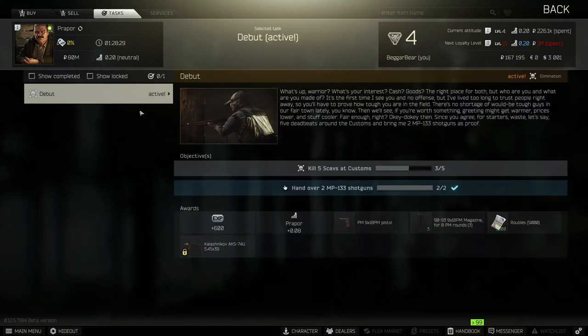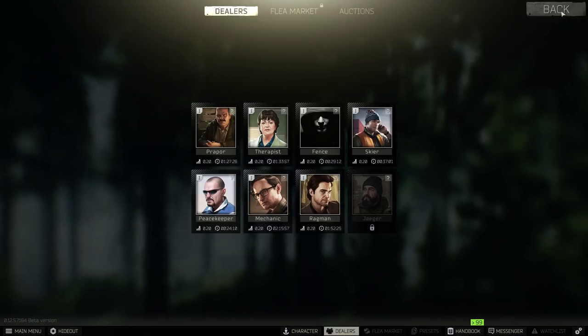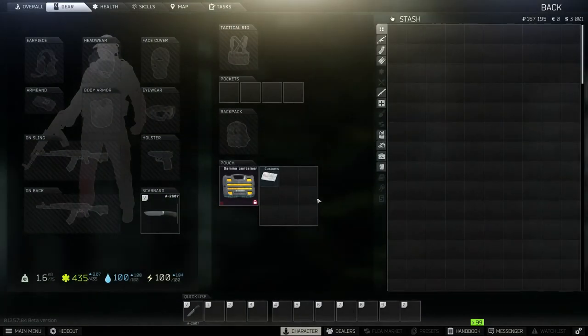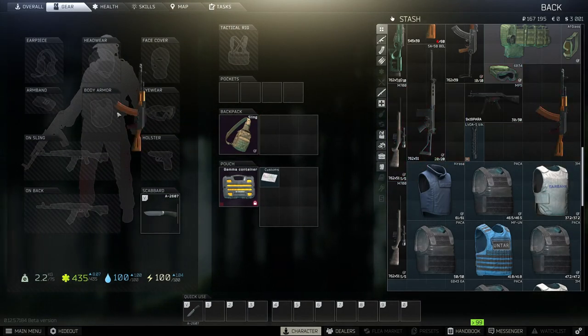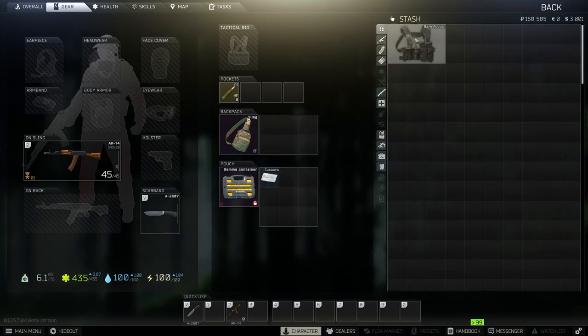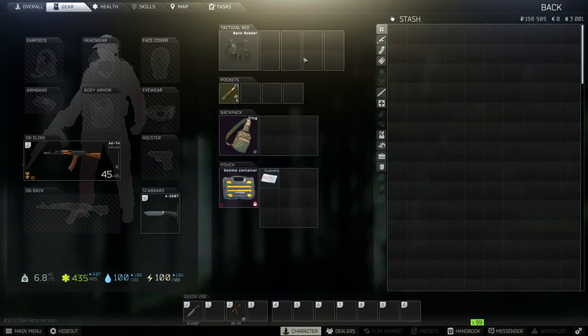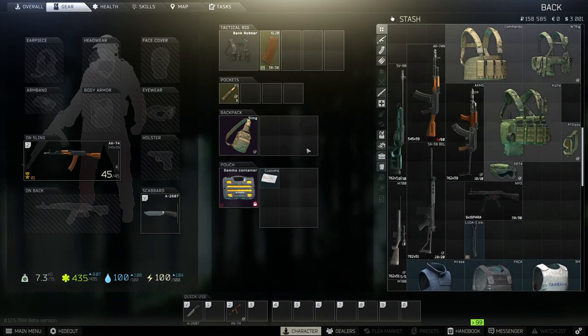Here I've already completed part of this mission — I just need to kill two more scavs on customs. So next I'm going to gear up and outfit my character for the mission. I'm choosing an AK here and then I also need to outfit it with magazines. Each magazine has a different type of ammo. Only certain ammo can go into certain magazines, and only certain magazines can go into certain guns. That'll be good enough to get me started.